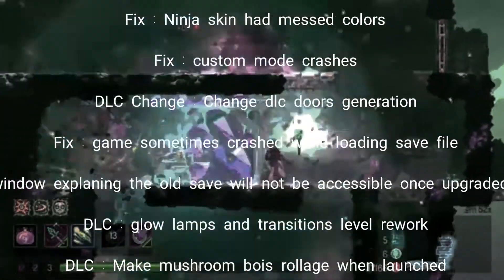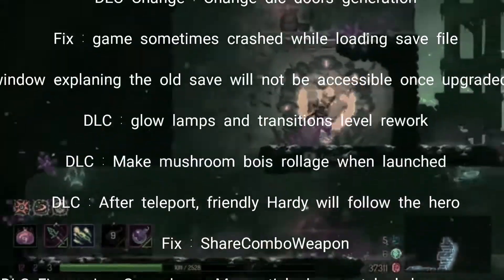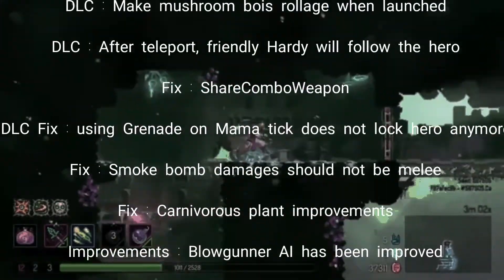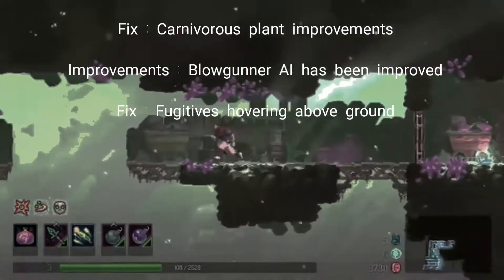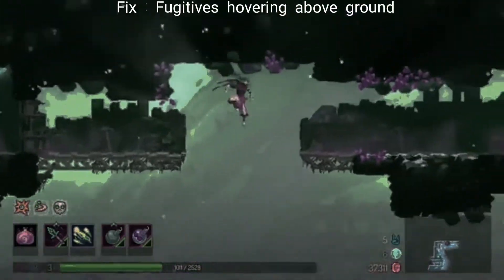Glow Lamps and Transitions Level Rework DLC, Make Mushroom Bois Rollage When Launched DLC After Teleport, Friendly Hardy Will Follow the Hero Fix, Share Combo Weapon DLC Fix, Using Grenade on Mama Tick Does Not Lock Hero Anymore Fix, Smoke Bomb Damages Should Not Be Melee Fix, Carnivorous Plant Improvements, Blowgunner AI Has Been Improved Fix.